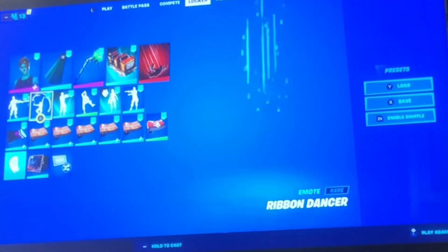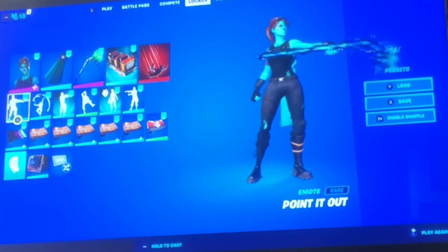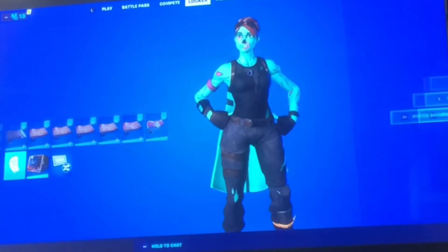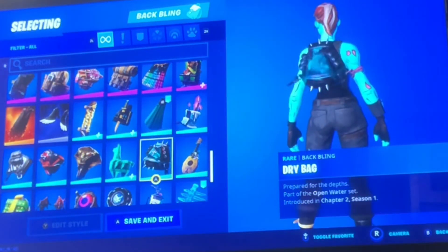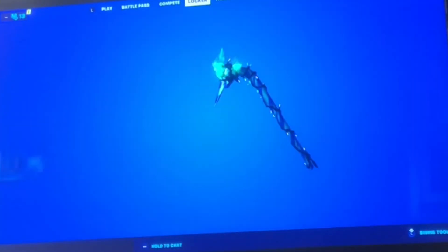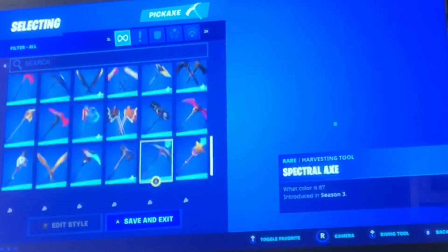Anyways, let's get into the Ghoul Trooper combos. The first one is my main combo: the Banner Cape, Gold Trooper, and Minty pickaxe. The icon doesn't matter — I'm just trying to get a Halloween spirit vibe. We're gonna do both edit styles, like the green one. Minty is a very good pickaxe with the Ghoul Trooper.